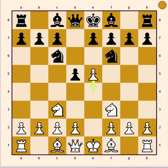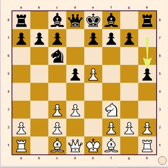4th move E5 and black reply it with knight E4. 5th move D3 and black reply it with knight capture knight on C3. 6th move B capture knight on C3 and black reply it with H5.